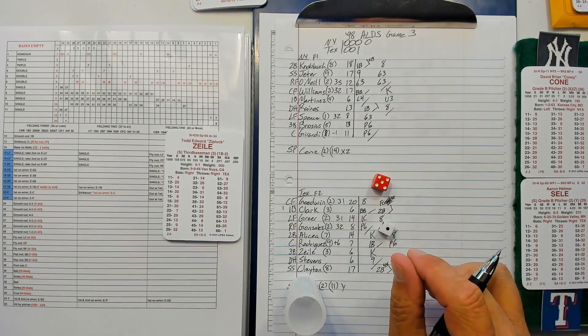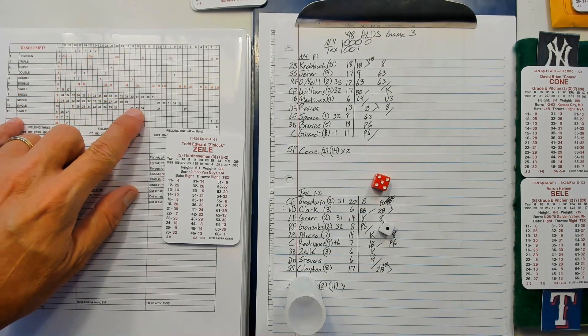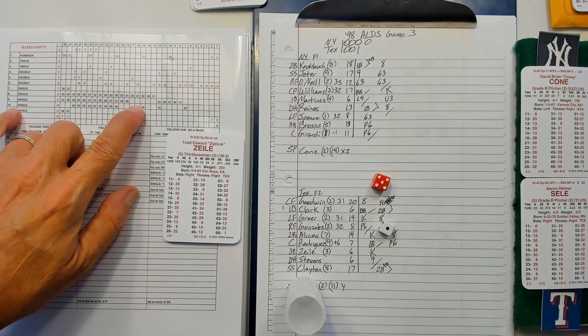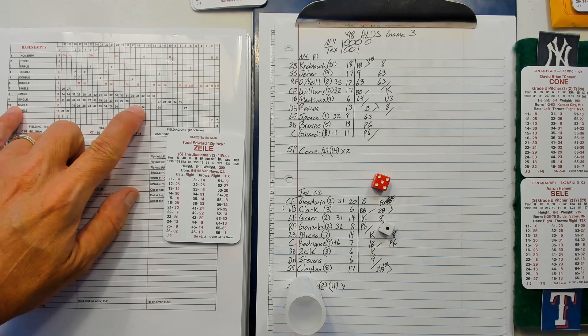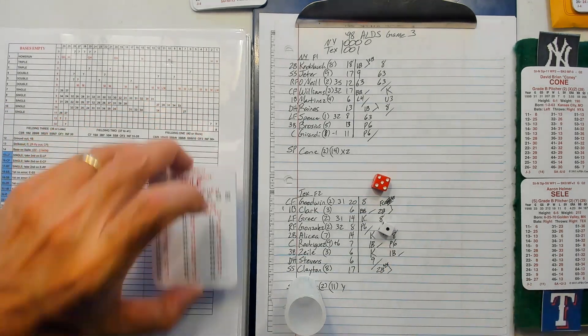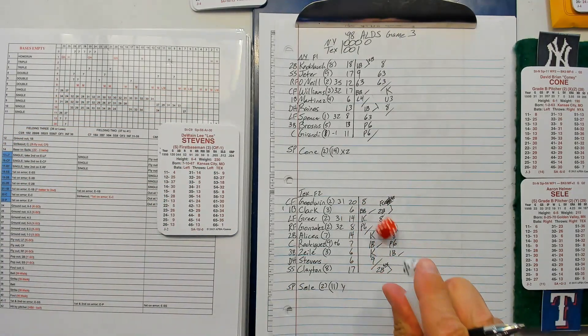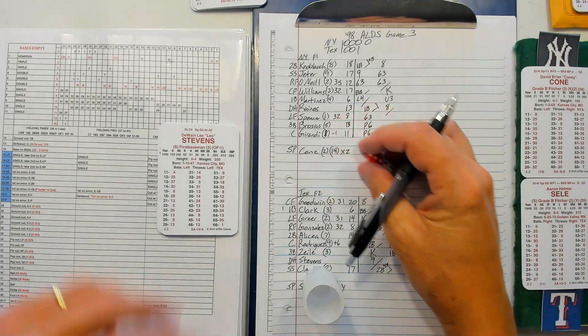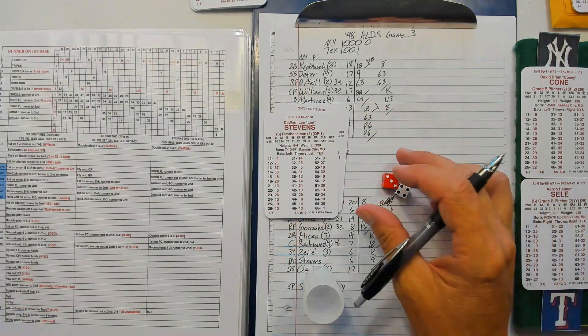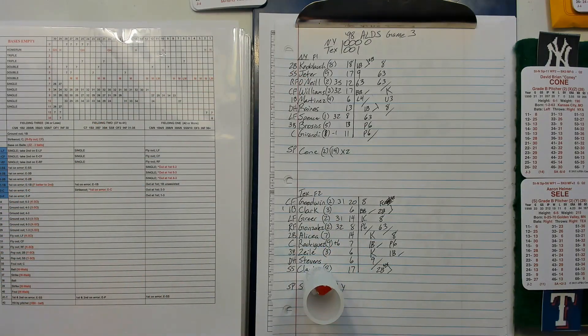Zeal has the Y: 51 is a 9. A 16 and a 9 — single for Zeal. Two out single. Lee Stevens: 34-31 is going to be a fly to center. That will end the inning.